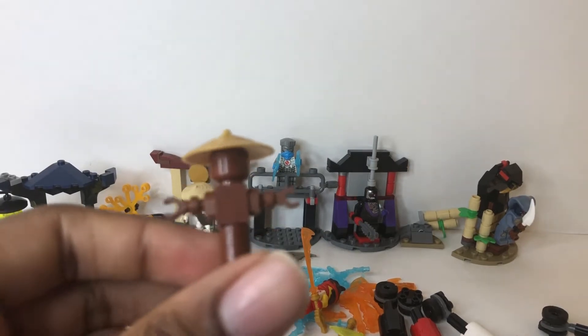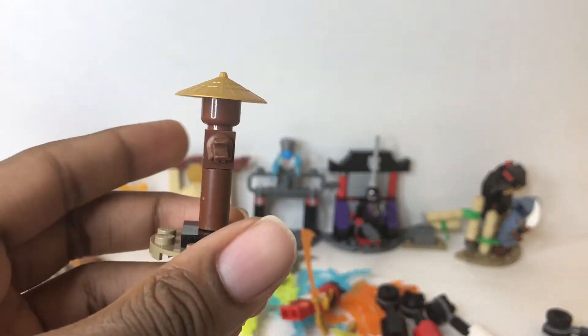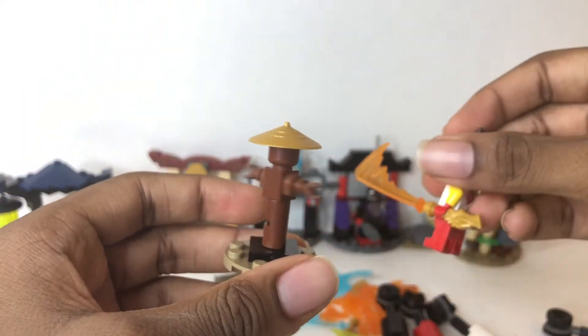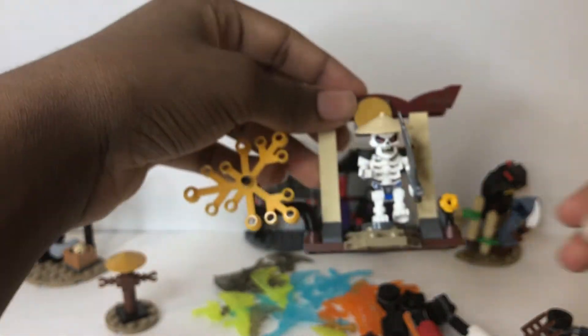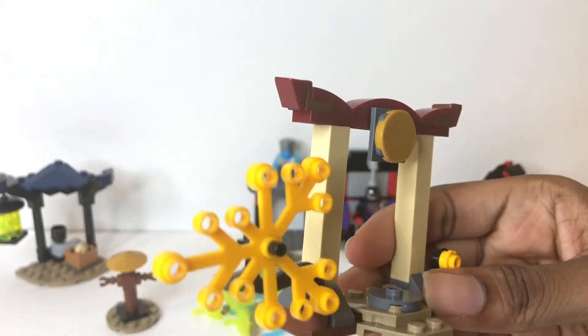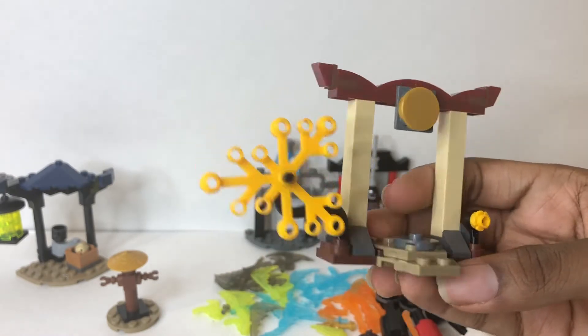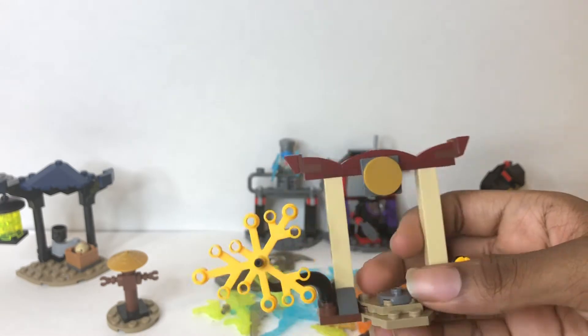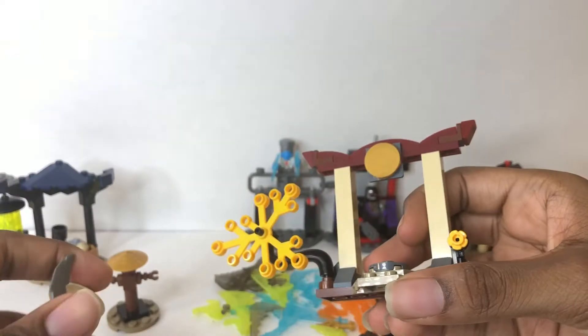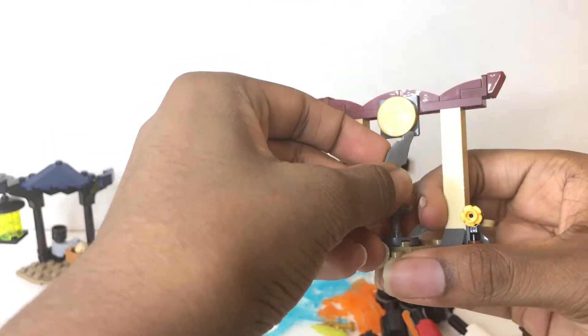Next up we have Kai's. A little extra build here is a training dummy — it can spin around and you could probably just hit it around or give it a weapon to help the ninja train. The main build is this nice little architecture piece that looks really beautiful, with those special colored leaves and yellow. The colors look really nice. It has a little area to stand a minifigure or a weapon.